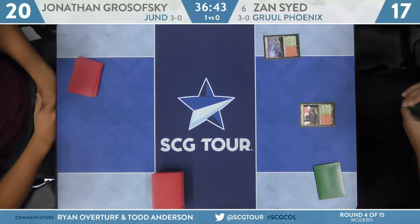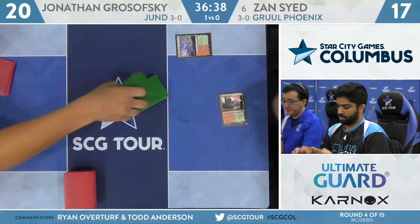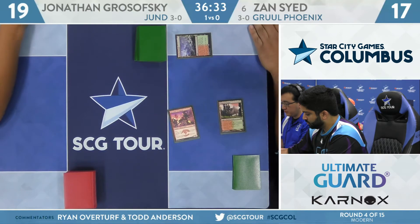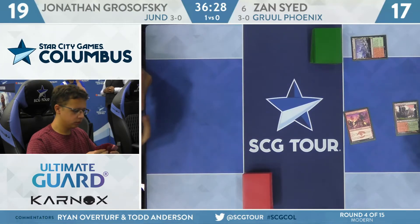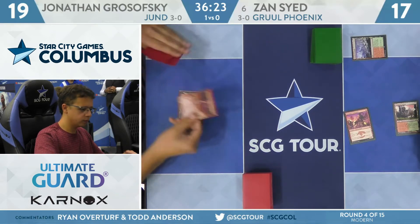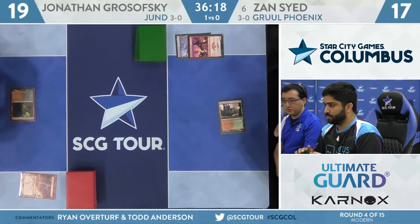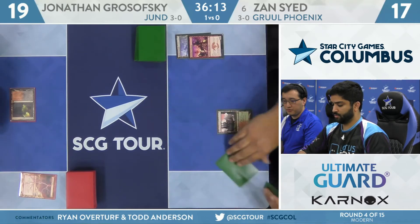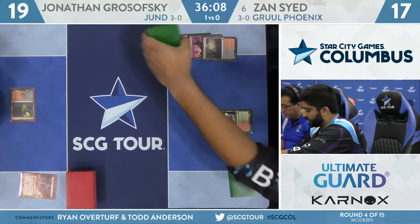It's just a nuts card. I wouldn't even be surprised to see some Forgotten Caves or something like that at some point. Wrenn and Six plays kind of like a Planeswalker version of Life from the Loam. If you're playing a deck that wants to kill little creatures and doesn't mind getting back some of those Horizon lands — like Fiery Islet, Sunbaked Canyon, or even Forgotten Cave — Wrenn and Six seems like a no-brainer. Sayed starts on 17 using Wooded Foothills for Stomping Ground. Got in for one with the Swiftspear before Grosofsky Lightning Bolted it down. Let's see if Sayed can apply some additional pressure — maybe he'll have that turn two Wrenn and Six.